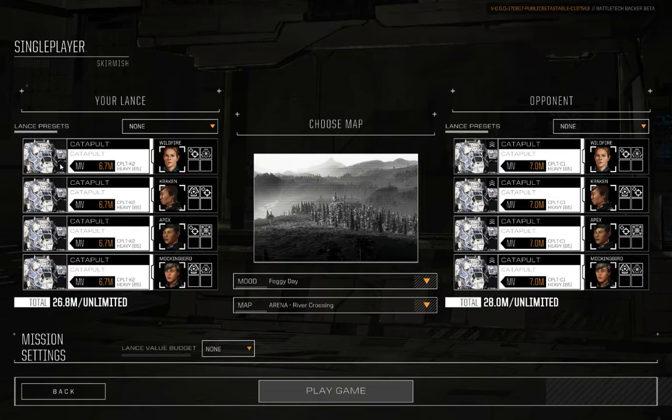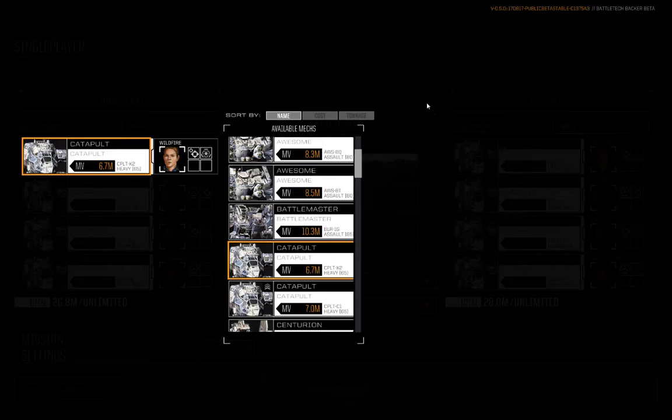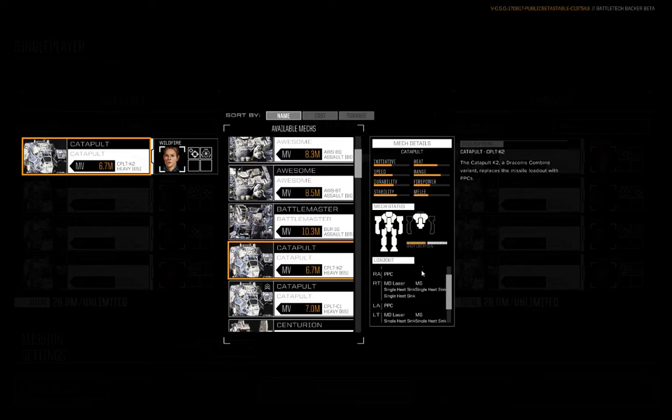I've actually played with the Catapult K2 in some previous videos, but I've not actually thrown a spotlight on it. Basically the gist of it is: you've got your C1, which is the default Catapult that shows up in the game. It's got its LRM-15s, a bevy of medium lasers, some single heat sinks, some jump jets, decent durability, good range, good firepower — all-around good package. What the K2 does is it strips out the missiles and a good chunk of the lasers, replaces the missiles with PPCs, and brings in a couple machine guns for backup.